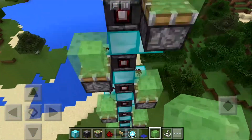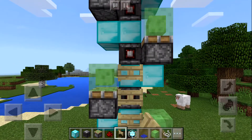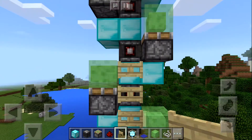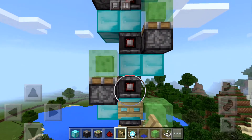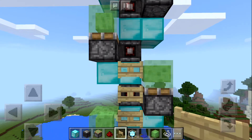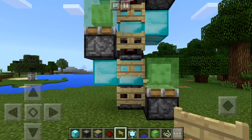Especially for you guys who are looking for something in Pocket Edition that works. Now take a fence gate and place it on every single level. And now we're going to break all the ones that are in front of an observer.